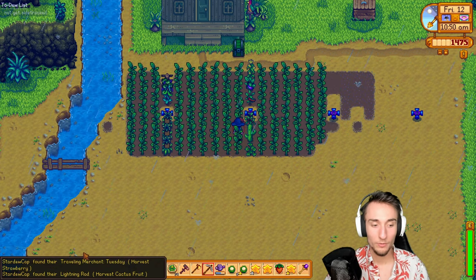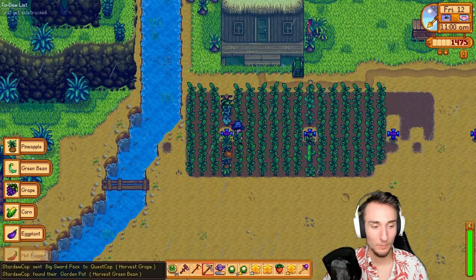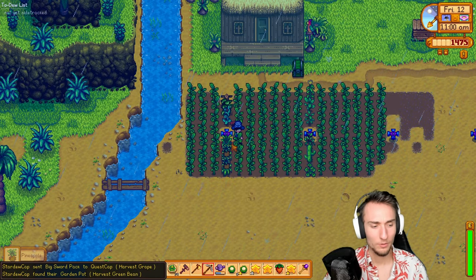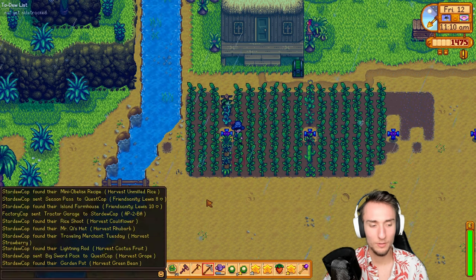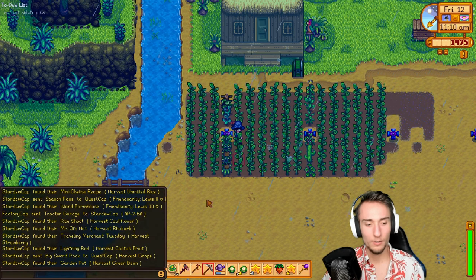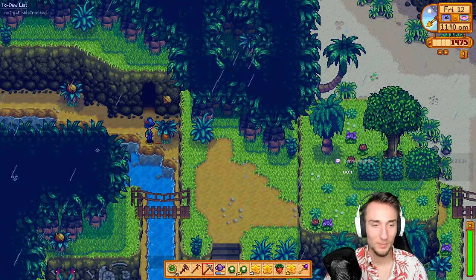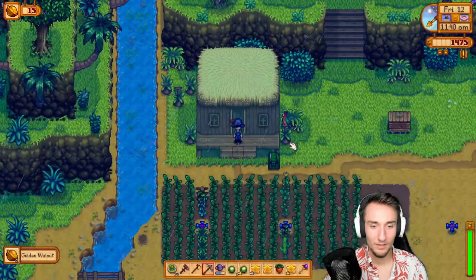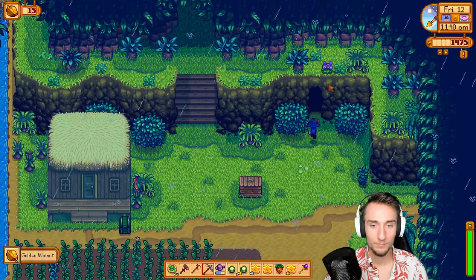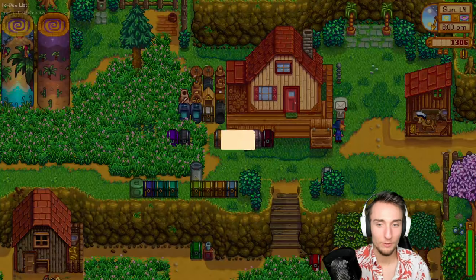Strawberry is traveling merchant for Tuesdays now — so three new checks from there. And a lightning rod from the cactus fruit. Big sword pack — I thought I got a big sword pack. I got a really big sword pack, so maybe this is different. Then a garden pot. New door — gets me over here with two golden walnuts. Let's see where this leads. Sebastian's basement! Here's the tractor garage — I'm going to have to go to Robin's to buy that.